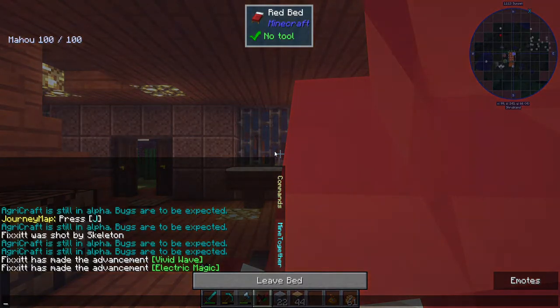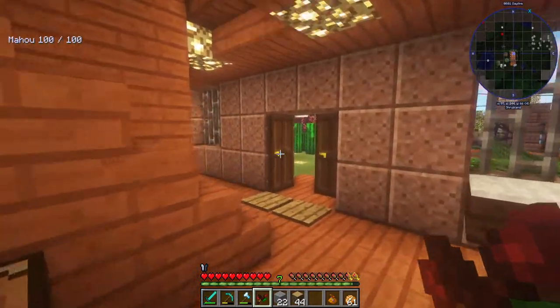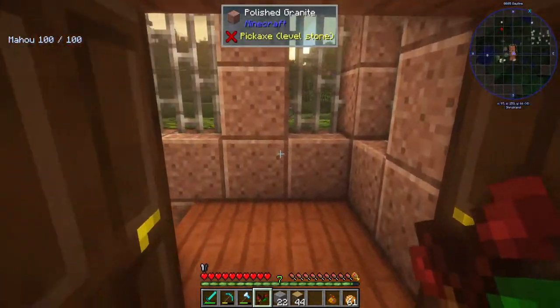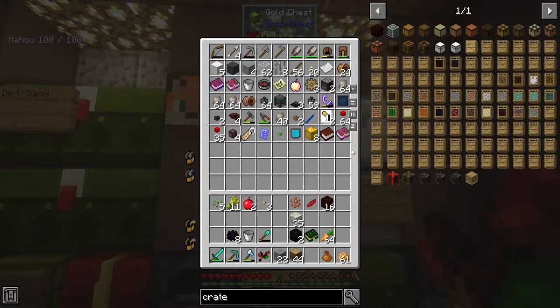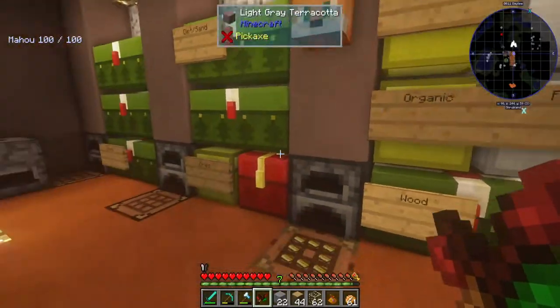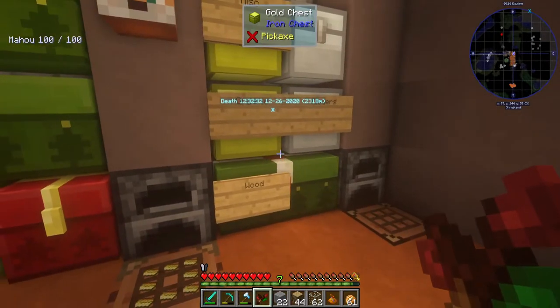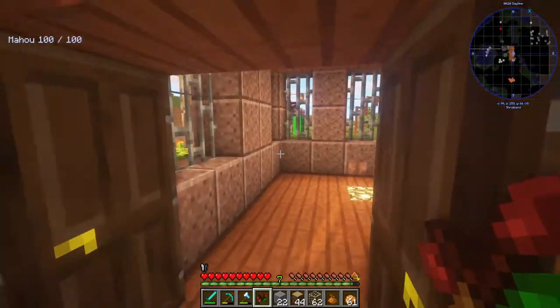I had to Google it to figure out what this thing is called. The dropper I'm looking for isn't called a dropper - it's called an open crate. I don't know why I didn't think of that name. I need a couple things: a tiny bit of glass, that's certainly plenty, and some iron. Let me grab that much iron as well.